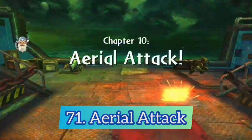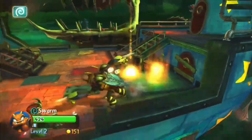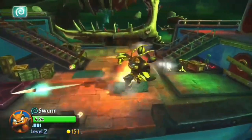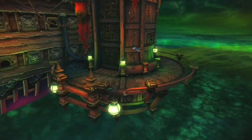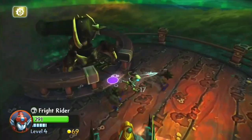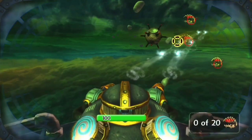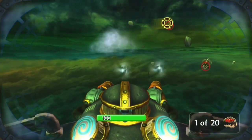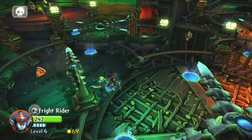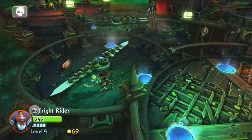Another really creative level is Aerial Attack. Basically Flynn's ship — which is the hub area — gets attacked and you have to defend it, then jump on the attacking ship and destroy it. It feels really cool to do all of those things, but there are two turret sections and they are some of the worst in the game, which is sad because this level had an unreal amount of potential.